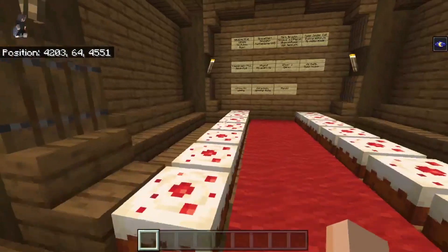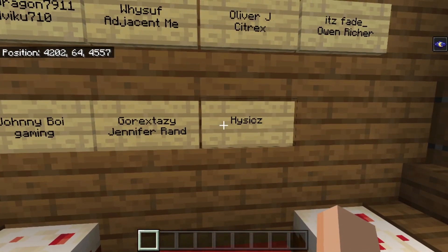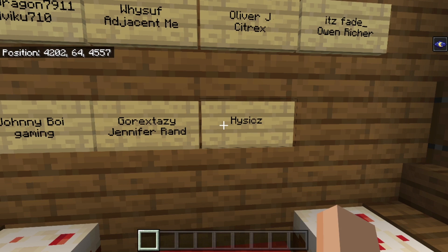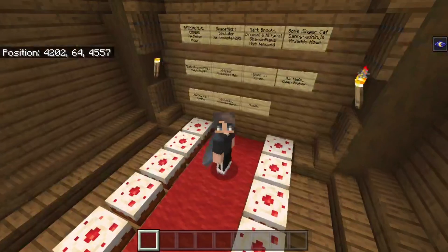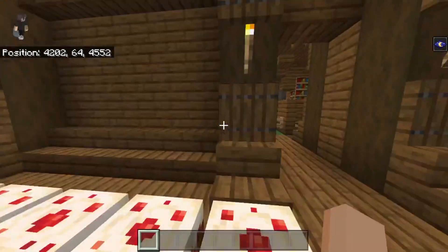First we must add someone to the Hall of Fame. The person we're going to be adding is Hizzix — sorry if I pronounced that wrong — who is on episode 17 and doing it in survival. Thank you so much for following along to the tutorial. If you want to be added to the Hall of Fame, you know what to do: episode you're on, game mode, bish bash bosh.